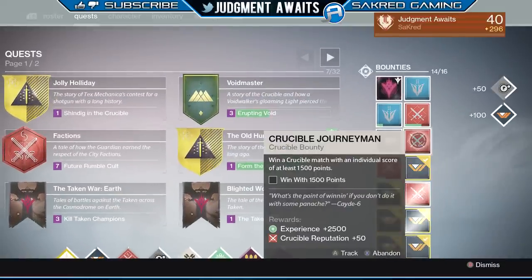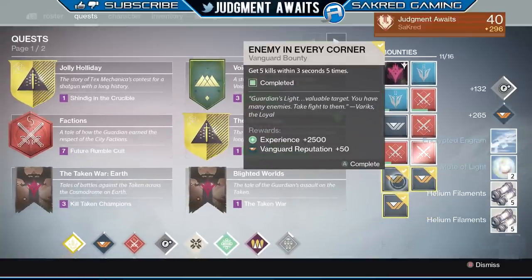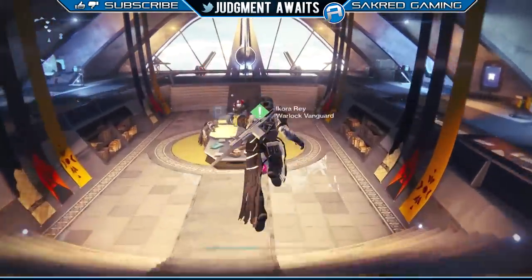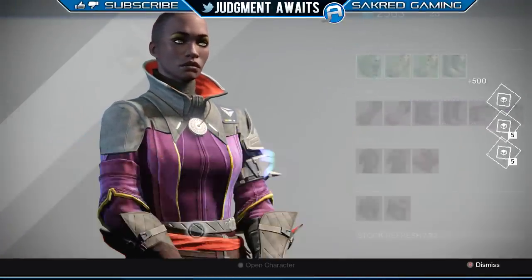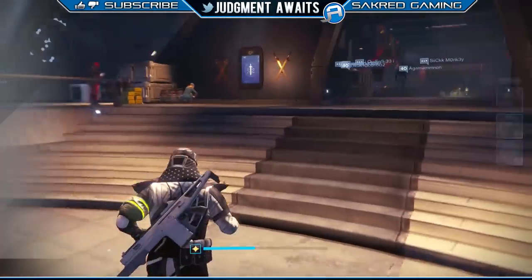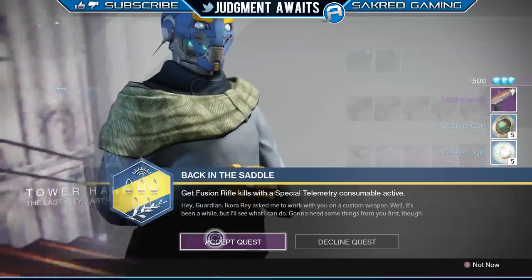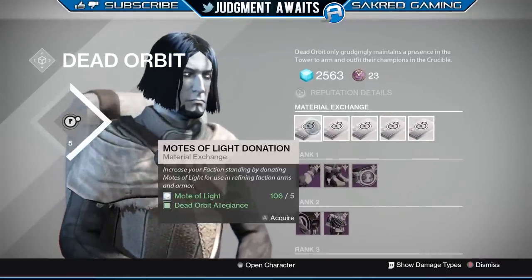Here I am just turning in some bounties. As you can see, there's a strange coin — just by turning in some bounties you can also get motes of light. There's two motes of light. So by turning in your bounties, you're going to see those drop as well. When you turn in your bounties, a lot of times you're going to rank up and actually get packages for ranking up your vanguard and everything like that. Any package that you get is going to give you five motes of light and five strange coins. You're going to want to do the factions and the vanguard bounties, the crucible bounties and everything like that, because all of those are going to give you the five motes of light and five strange coins.